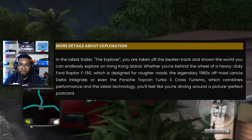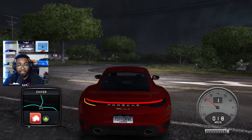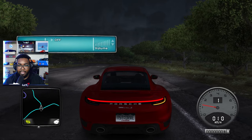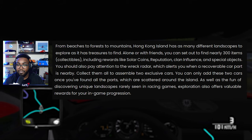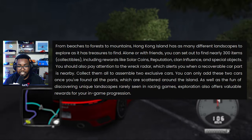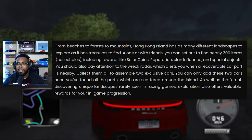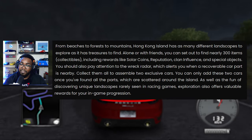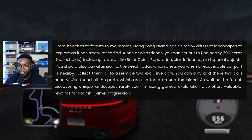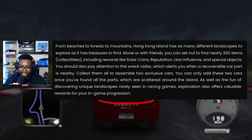More details about exploration: 'The Explorer - you're taking off the beaten track and showing the world you can endlessly explore on Hong Kong Island.' It goes on to mention confirmed cars: the Lancia Delta, the Ford Raptor F-150, and the Taycan Turbo S Cross Turismo. It does say 'from beaches to forests to mountains, Hong Kong Island has many different landscapes to explore and treasures to find alone or with friends.' You can set up to find nearly 300 collectible items including rewards like Solar Coins, reputation, clan influence, and special objects - which I assume are going to be wrecks. You should also pay attention to the Wrecker Radar, which alerts you when a recoverable car part is nearby. Collect all of them to assemble two exclusive cars.